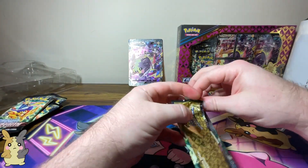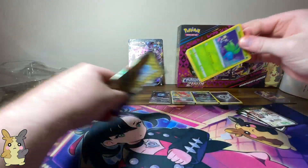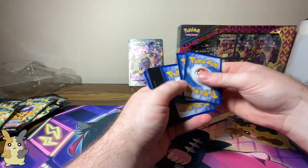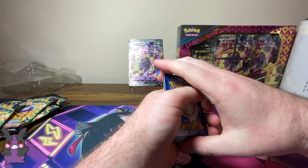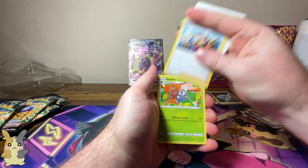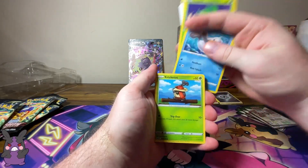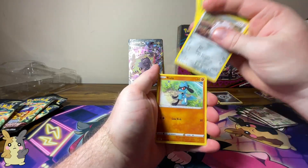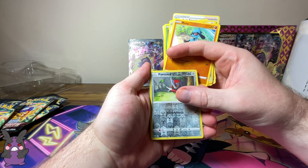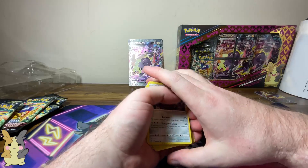Crown Zenith last pack. Got a V-Star card — nice, no energy. Got a little peek there. Oddish and Gloom. Poniard. So this is just a common reverse, and then nothing. So one pack we got nothing.